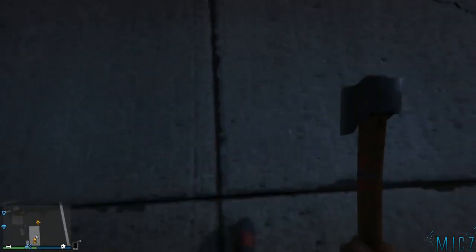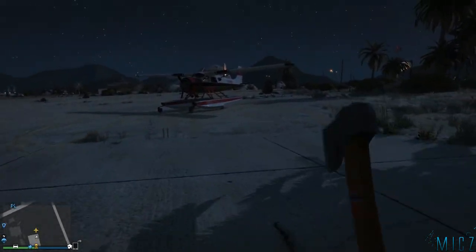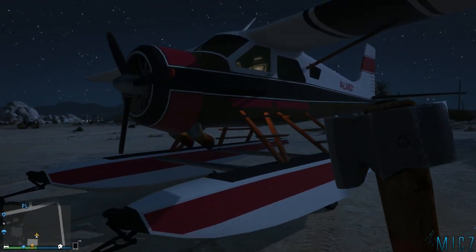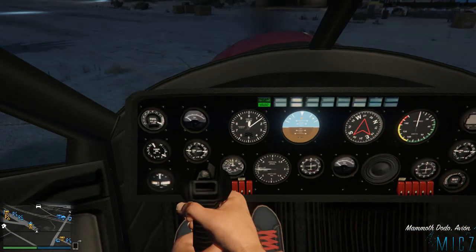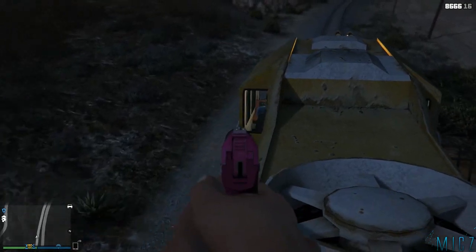Y aquí vamos a ver al Dodo. ¿Os acordáis del Dodo? De anteriores episodios de GTA V — por fin conocemos al señor Dodo. Este es el Dodo. Luego lo veréis en acción, tiene muy buena pinta y mola bastante, aunque corre poco y es un poco trasto porque si giras muy rápido se cae. Pero tiene muy buena pinta y muy buena utilidad.